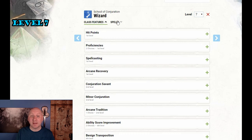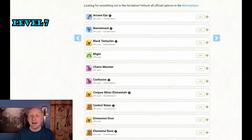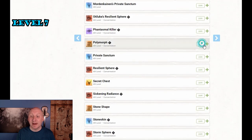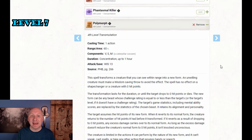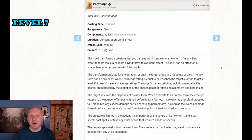Seventh level gets us into 4th level spells and a significant boost to offensive capability. Preparations are still a concern, but I'm taking two spells that both require preparation. The first is Polymorph — the best buff in the game at this level. Turn your ally into a Giant Ape: they get two great attacks doing lots of damage, a pile of hit points they can absorb, and once the spell is over they're back to full hit points. Or cast it on an ally who's close to going down. By far the best choice at seventh level and not reliant on Intelligence.